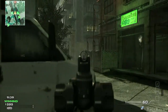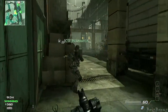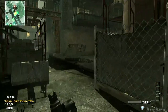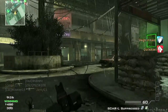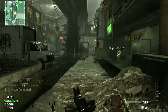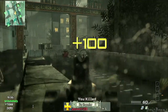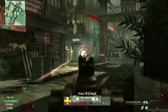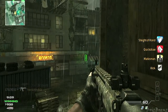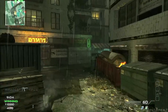My assault killstreak layout at the moment: IMS, Attack Helicopter, and I believe it's a Pavelow or an AC-130 — I think it's a Pavelow, but I haven't gotten enough kills to reach it yet. This is pretty decent gameplay — 25 to 9 is my end result, and I get triple IMS's in the same game.